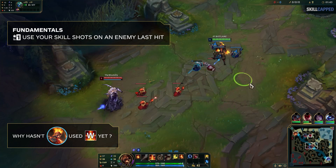Fundamental number 1 is: when going for skillshots, you want to wait for them to go for a last hit. This does two things. First, it increases the chances that you will hit the skillshot, and second, it pressures the enemy's last hit. If they choose to dodge your ability and give up the minion, at least you profit in some way. This is a very, very important fundamental.